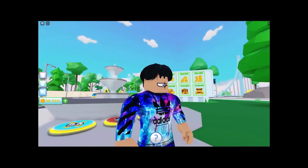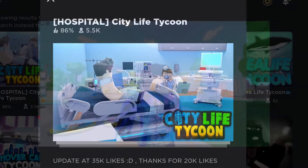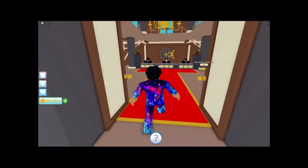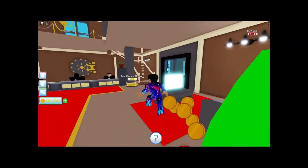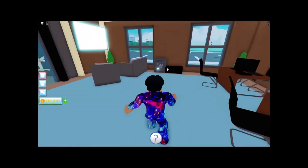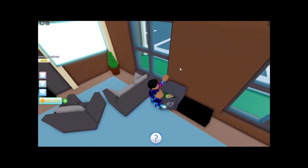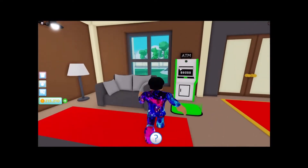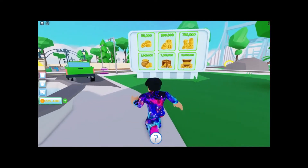My name is Julia and today we'll be playing City Life Tycoon. There's a new update about the hospital. I've been building and upgraded a lot — we have a helicopter now. We also have a lot of cash compared to before.